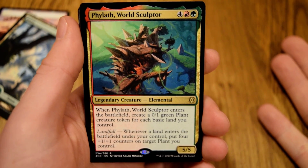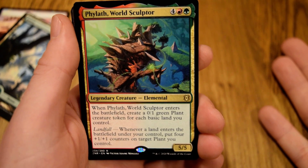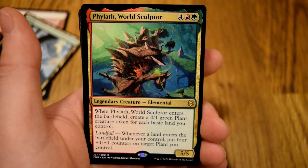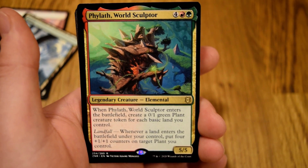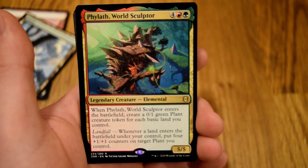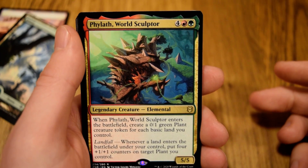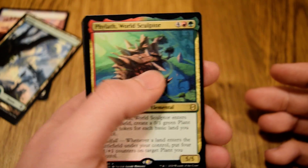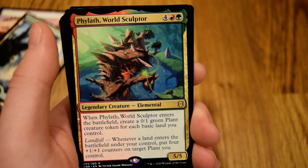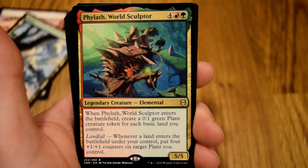So kind of similar to — gosh, what is that? Original Zendikar is similar to this, that escapes me. But whenever the World Sculptor enters the battlefield, create a 0/1 Green Plant Creature Token for each basic land you control. Then Landfall — whenever a land enters your battlefield under your control, put four +1/+1 counters on target plant you control. This might be the pick. It immediately changes the board state when it enters the battlefield, and every turn you have a land going forward, it's just going to grow those plants.